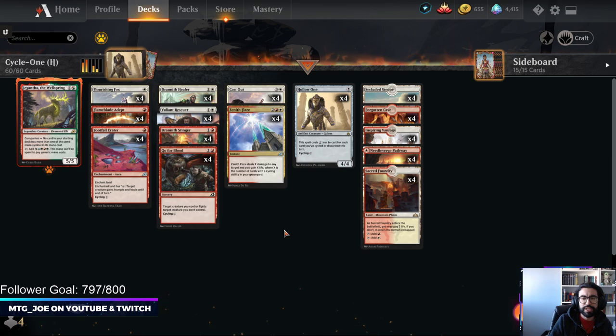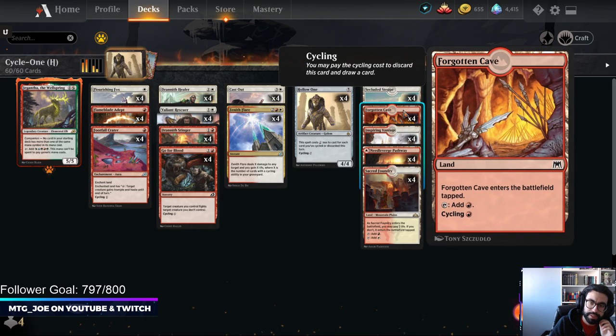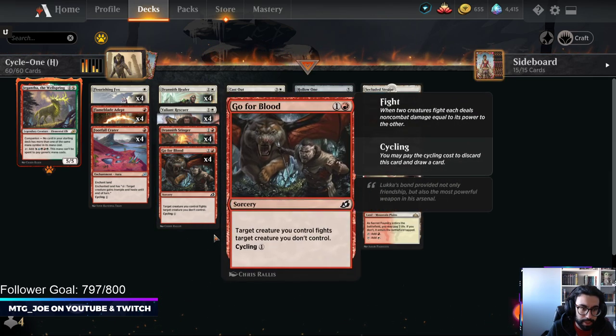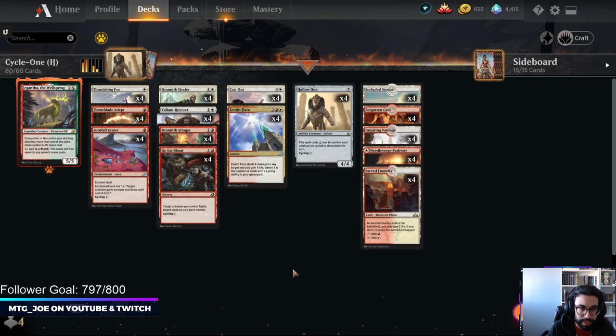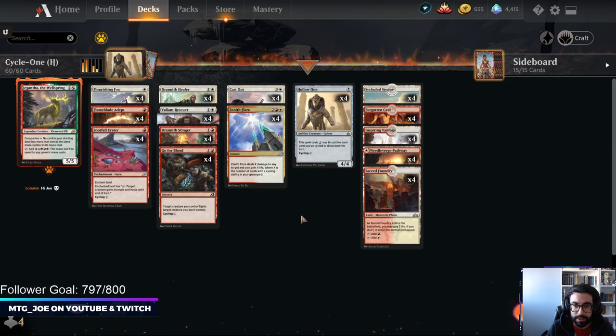In this version, you're less about the 4-color and more about just keeping consistent mana. Historic also has the cycling lands — we're playing the Inspiring Vantage steps and the Forgotten Caves, so we have an additional surplus of lands that cycle. We have Zenith Flare, Gopher Blood and Footfall Crater as utility spells. We also have Cast Out, which is nice as both removal and something we can cycle.